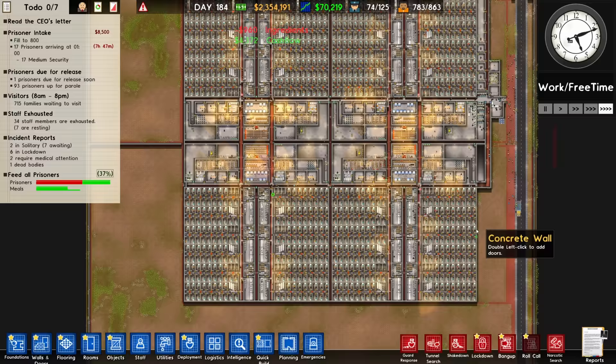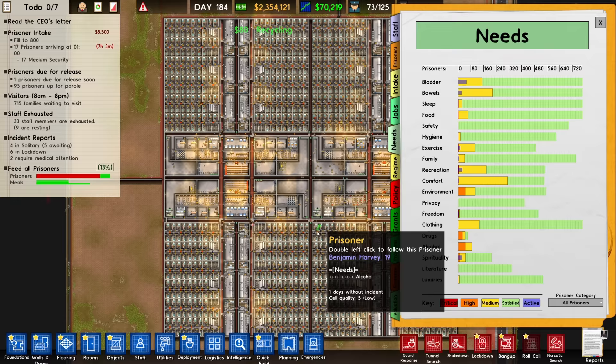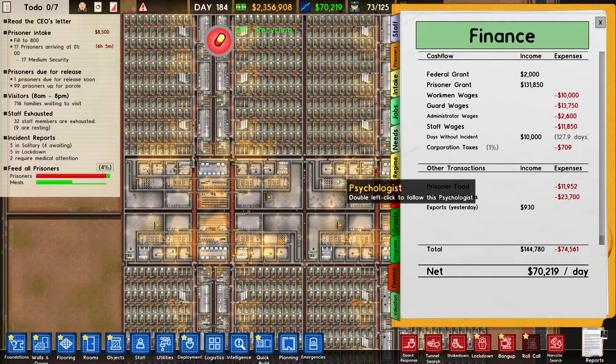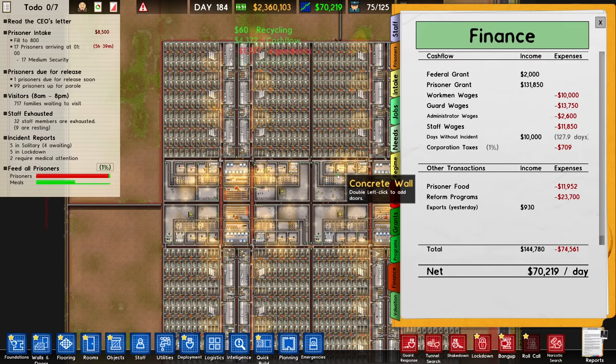Now, 800 prisoners is what we're currently set to. We've got all the capacity, everything seems to be holding up, and everyone's needs are good. 800 people — handled. We've got a 70 grand a day cash flow, and we haven't had an incident in 127 days. By incident I think that means escape — the game doesn't seem to care about people dying, snitches dying, parole officers dying, or even guards dying. The only thing it cares about is whether a prisoner escapes.